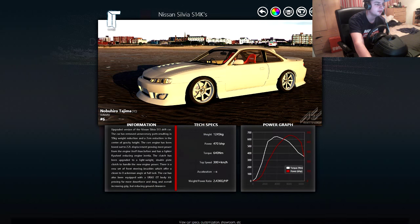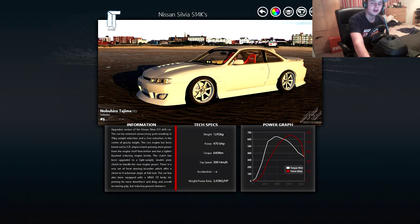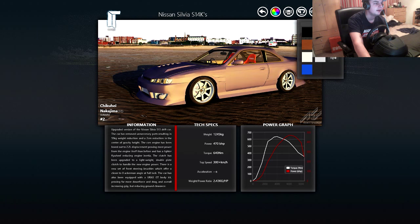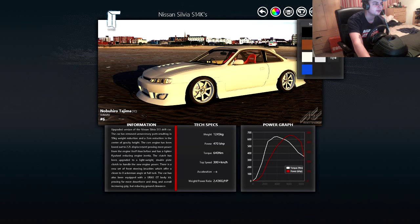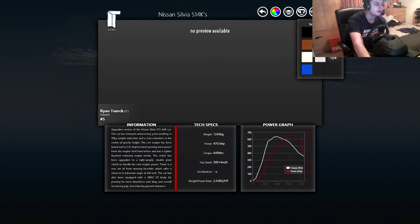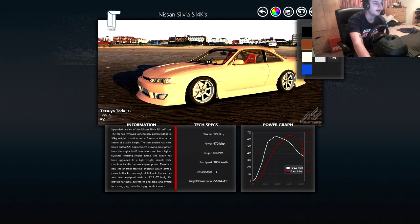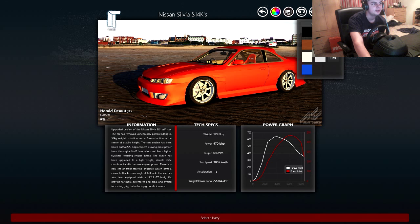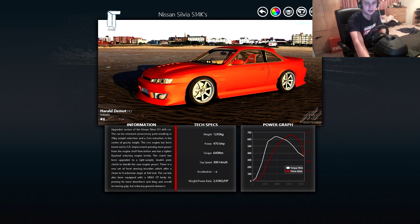Since the Titan mod came out, this has been one of my favorite cars — it just seems to work for me so I stuck with it. You can change the colors if you want a paint job. It's a beautiful car. I had white but let's go for red. It's 470 brake horsepower, so it's a very powerful car.